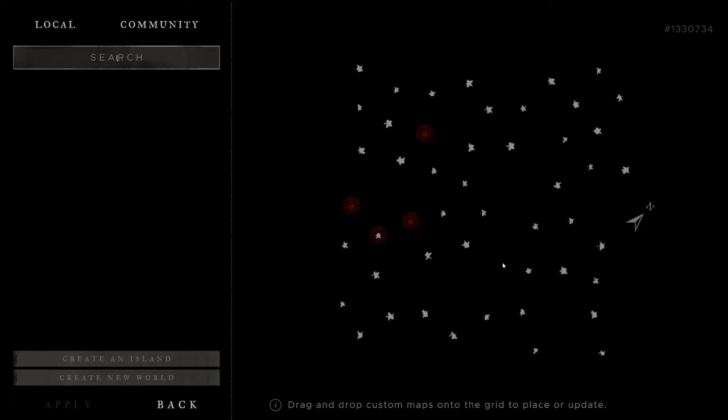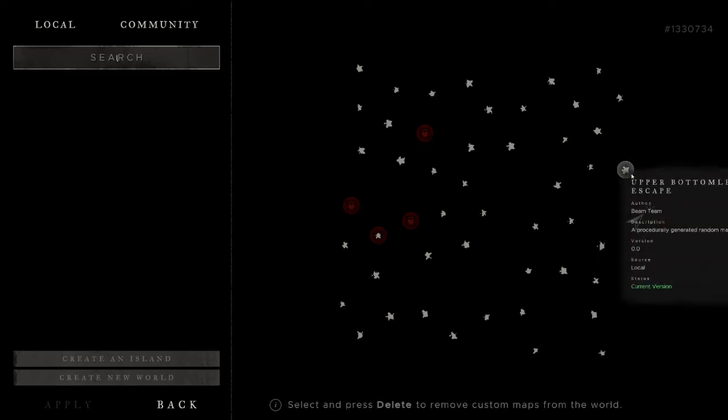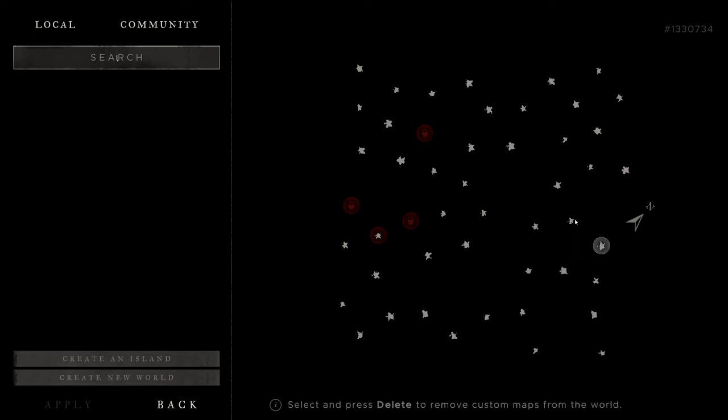First tip: choosing your home island. There's a lot of islands to pick from. You either want to pick an island in the middle so it's easy to navigate to lots of other islands, or pick an island along the edge. The reason for that is it's easier to navigate to or find if you ever get really lost. For example, if your home island is on the edge, you just need to go far north-west until you hit a wall, then follow that wall until you reach your island.